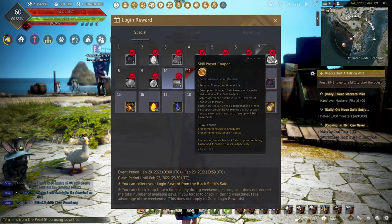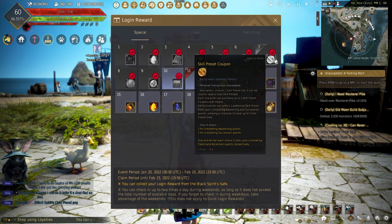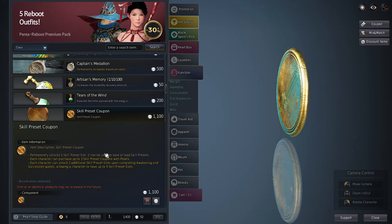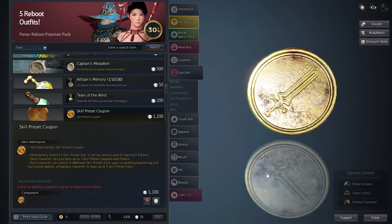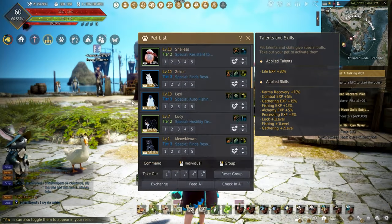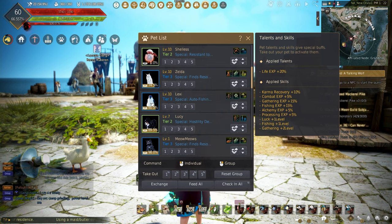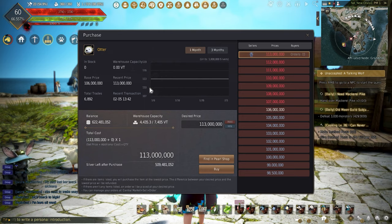Skill preset coupons are given out on the login bonuses and can also be given out randomly during events. Pets like the penguin can be obtained through login rewards — these can speed up fishing if a fishing pet is hard to get.